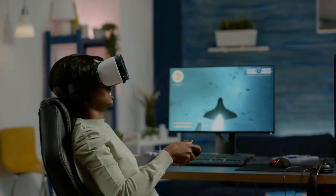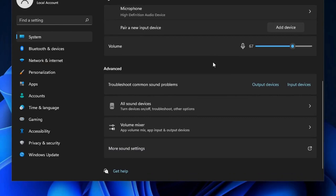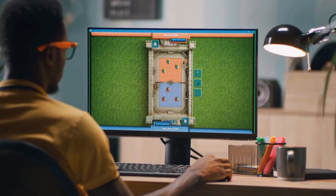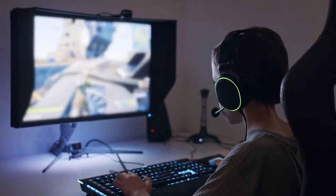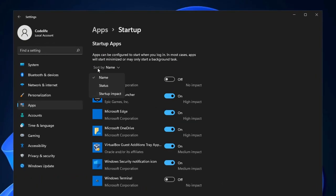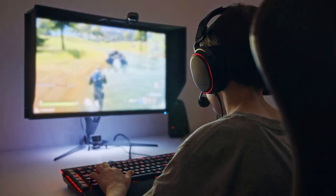Number 4: Optimize in-game settings. Every game has a range of graphics settings that can be adjusted to balance performance and visuals. While it's tempting to max out every setting, it's important to find the right balance. Lowering settings like shadows, anti-aliasing, and texture quality can significantly boost your frame rates without drastically impacting visual quality. Many games also offer a benchmarking tool to help you test different settings and see how they affect performance. Tailoring your settings to your system's capabilities can ensure a smoother gaming experience.